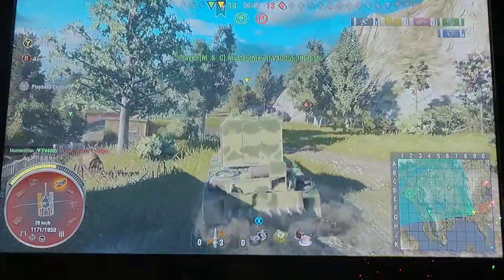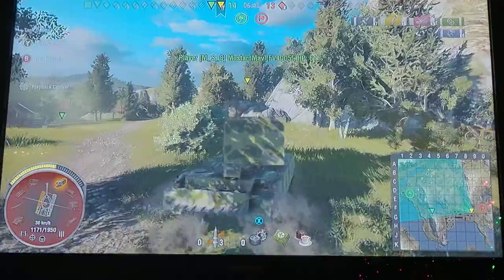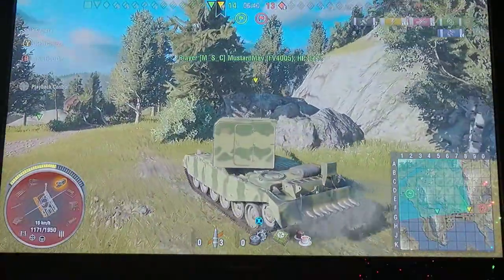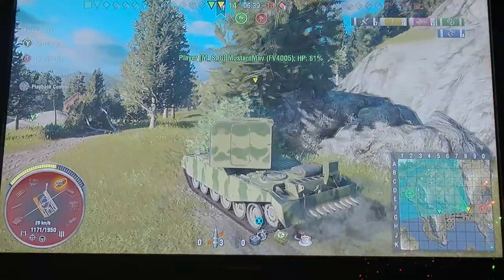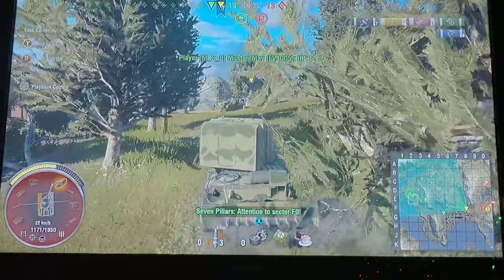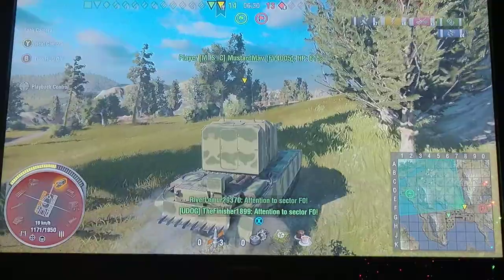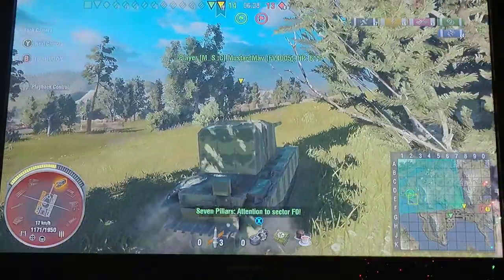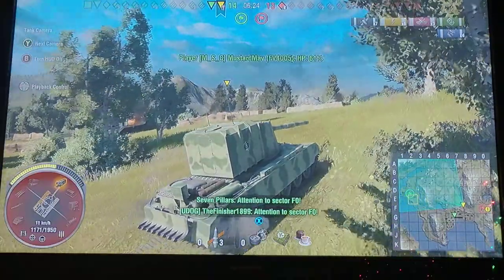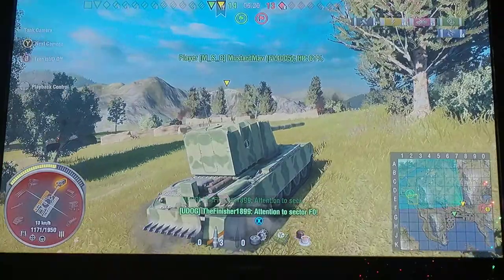I honestly prefer this tank over the Death Star. The Death Star has more armor but less mobility — it's just awkward trying to get it in and out of corners, which is usually where it thrives. The FV4005 has mobility. Yes, it's gigantic and hard to hide, but if you wait for everybody to shoot and stay somewhat hidden, you can surprise people — pop out and clobber them for 1500 damage.